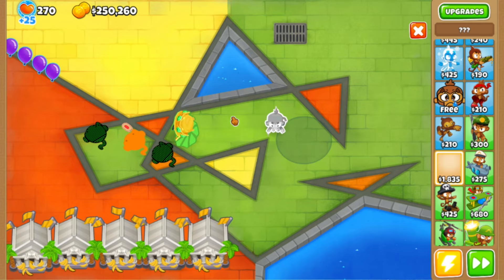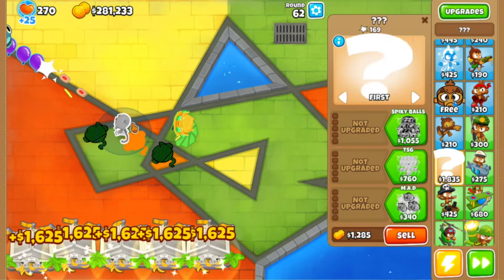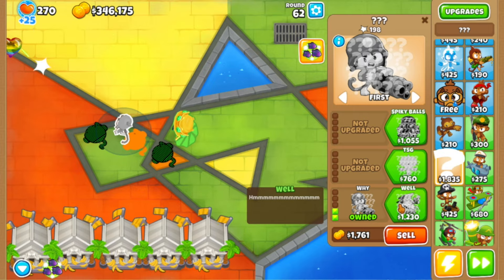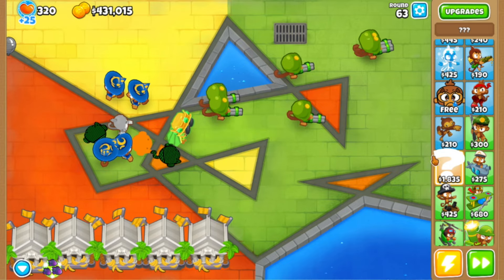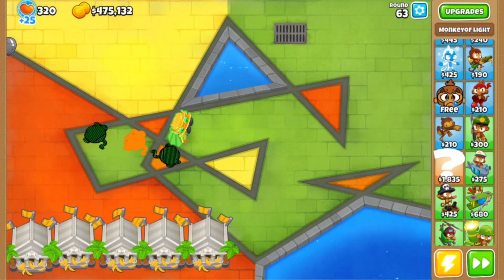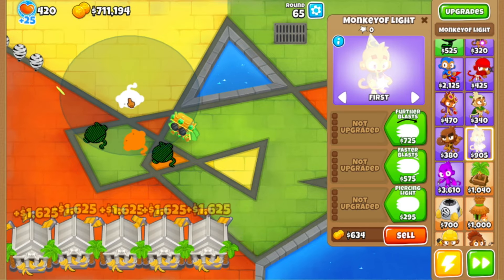Let's start getting this mystery tower — I'm really curious. It launches missiles and is getting a lot of pops. Let's get MAD — what the heck is happening? Let's get this tower last — the arc mage from wish. I want to prioritize that one so let's get everything else first. Monkey of light — let's just get every single path.